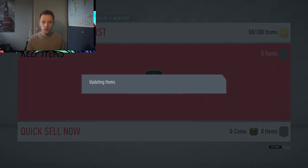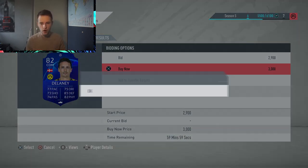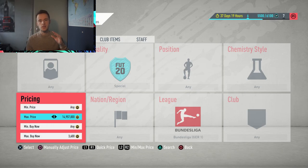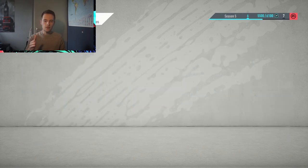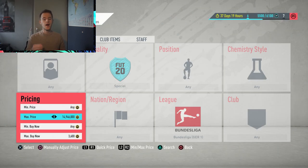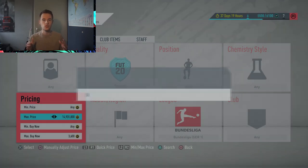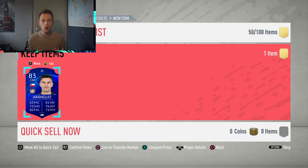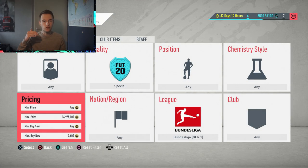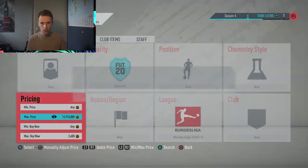I picked up this Adams for 3.5k and sold him for 3.9k — not a huge profit, but profit is profit. I'm currently using the Bundesliga league, but you can also use the Premier League, Serie A, Ligue 1, and La Liga. I tried La Liga myself — a Bavar was going for 900 coins while the cheapest on the market was around 4k to 4.5k, so you could make 4,000 coins profit. I recommend using this method early in the morning when fewer people are online, giving you a much better chance of finding great deals.